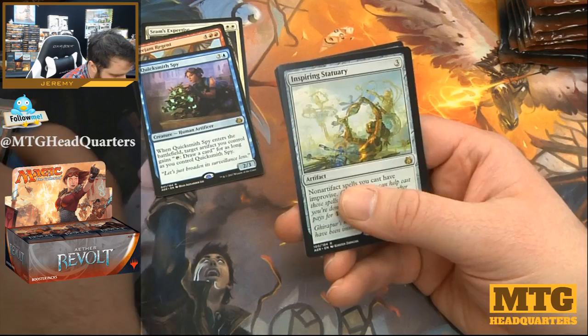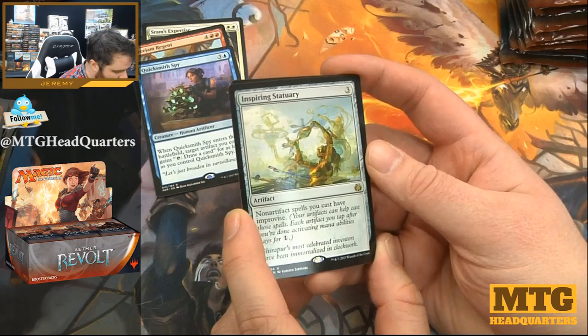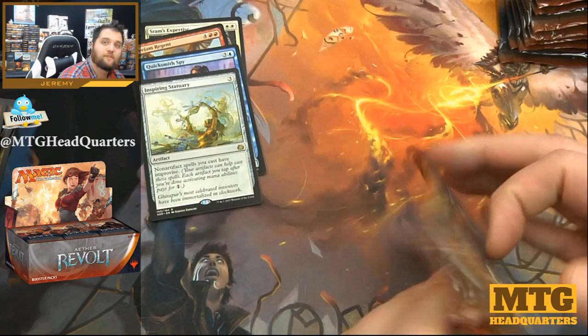Love this card. Inspiring Statuary — three mana and gives your other non-artifact spells Improvise. Not too shabby. What do you think of Aether Revolt so far?